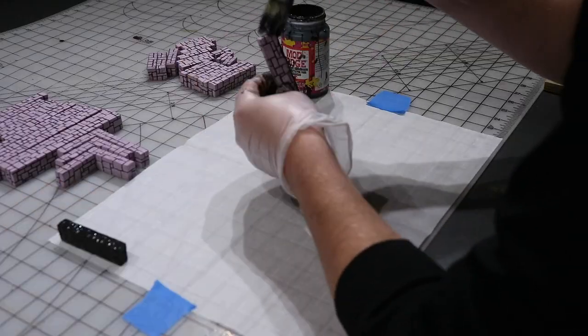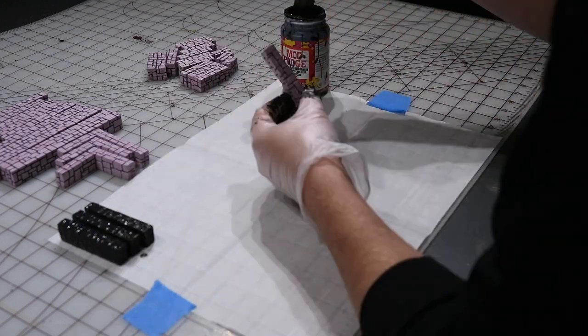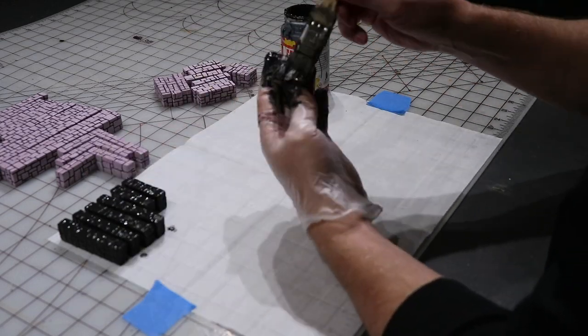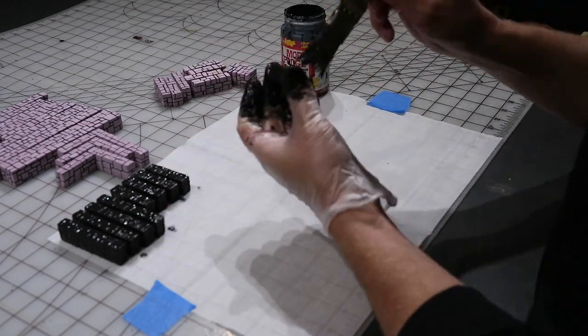Now I have a sheet of wax paper down in front of me and I'm coating the entire top and bottom with a black paint mixed with Mod Podge mixture. This will give it a nice hard shell to protect the piece.